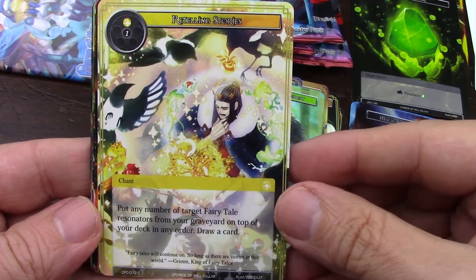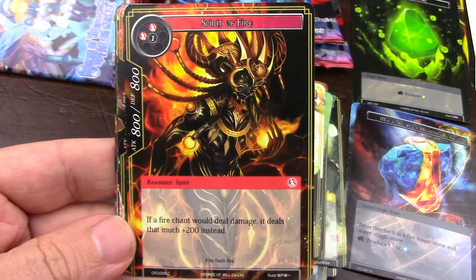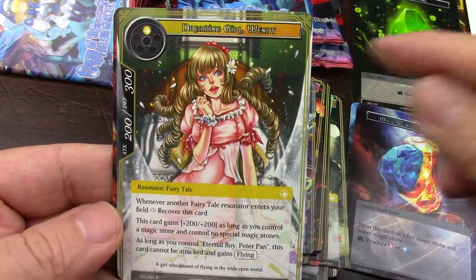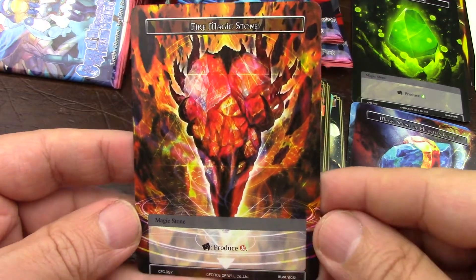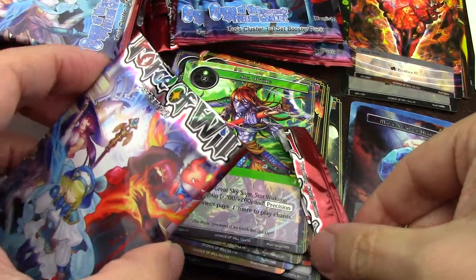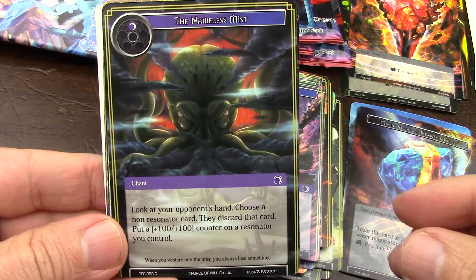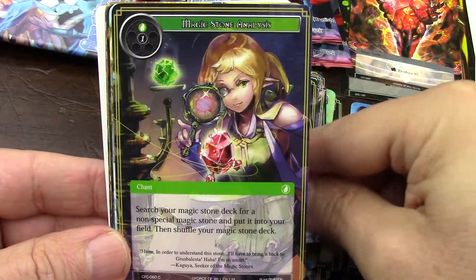Put your target fairy tale resonators from your graveyard on top of your deck in any order — that's really nice. I definitely want to build a Grimm fairy tale deck out of all these three clusters. There's a fairy tale, and there is the stone — beautiful artwork, just mind-blowing. For as long as these packs continue to be cheap, I would like to crack a whole boatload of them. Tap it for three, draw a card — that's nice, I like that.